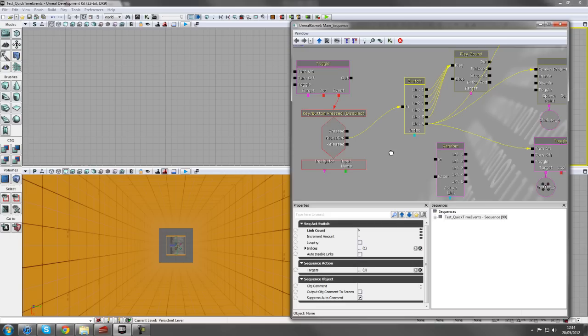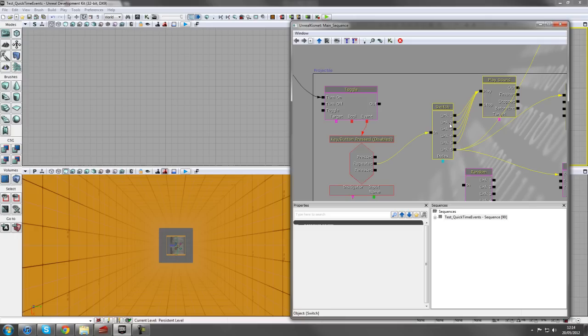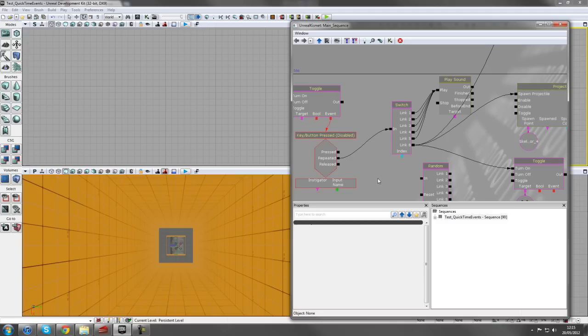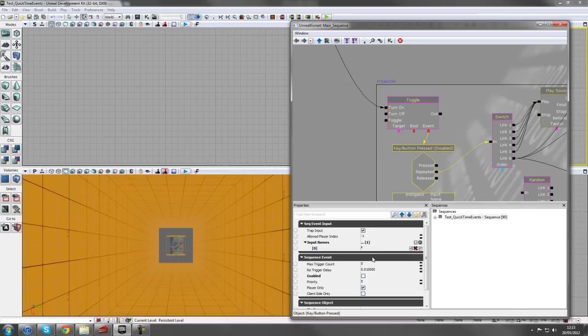With the button feeding into a Switch - right-click, New Action, Switch - I've set the Link Count to six, meaning when F is pressed six times something fires off. For the first five presses I've got a Play Sound using the Rocket Launcher RL Rocket Loaded cue - like a dulled weapon jamming sound, representing the weapon not firing while we're falling. We keep pressing F to get it working, and that's what those five switches represent.